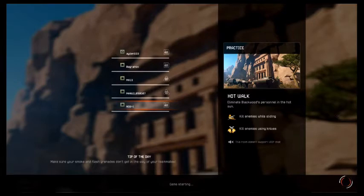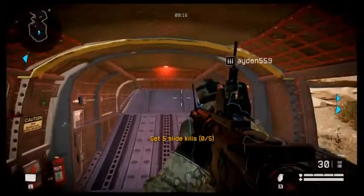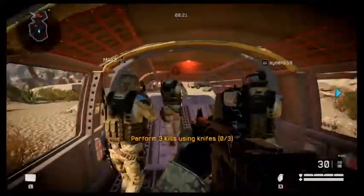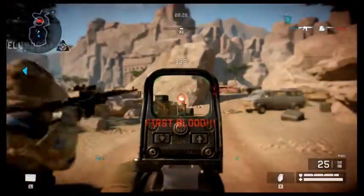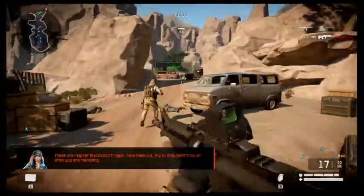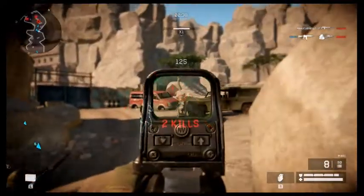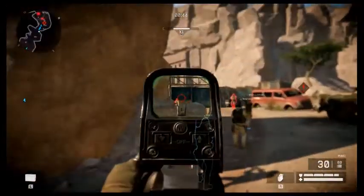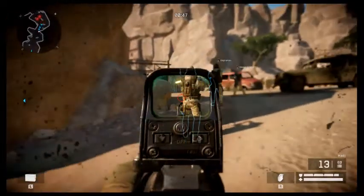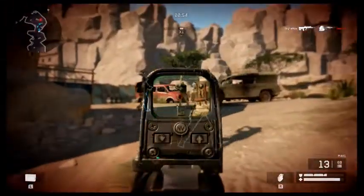The African tick clamps onto the victim until it's either full of blood or the victim is dead. Blackwood is no different, except that its appetite for resources is without limits. If we don't stop them, Africa will die and save people with it. These are regular Blackwood troops — neutralize them and try to stay behind cover when reloading.